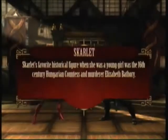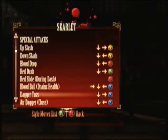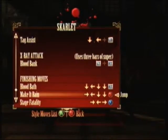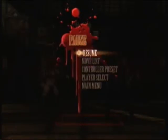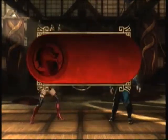Now her second fatality — we have to look into the move list for her because you cannot see that in the fatality practice. It's a forward back down down B. This one's a lot better.